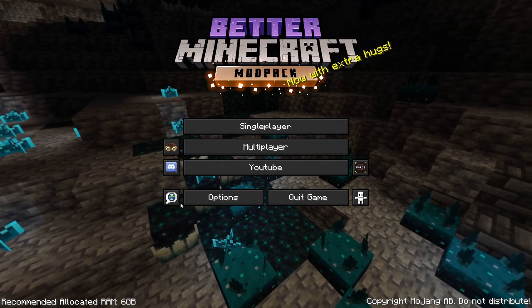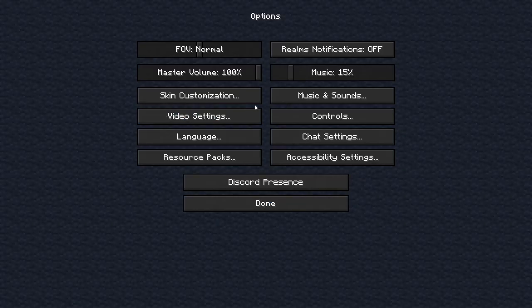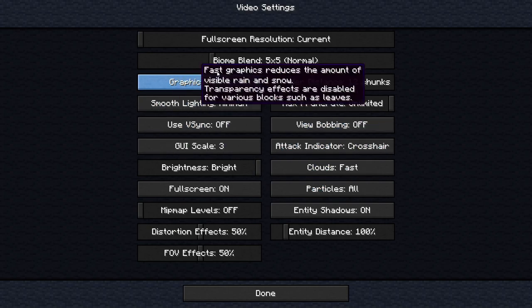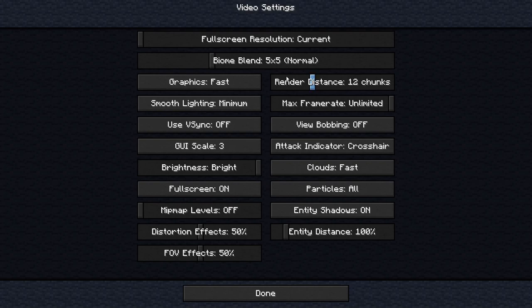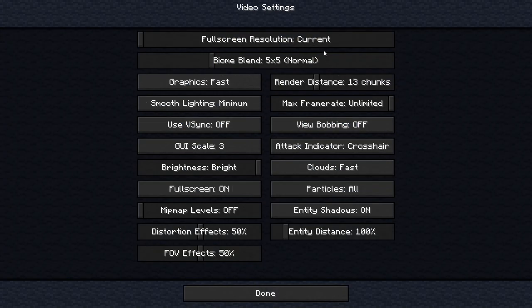There are a few things to set up: Discord integration is available on the server. For graphics settings, if you have a lower-end PC keep things optimized — lower render distance, lower max frame rate, enable VSync, reduce particles, turn off clouds, and turn off entity shadows. These are basic tweaks that will help it run better.